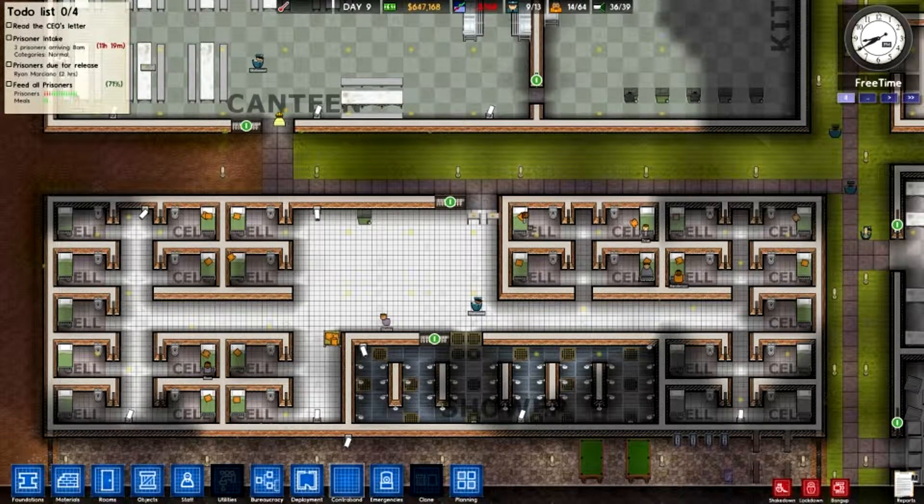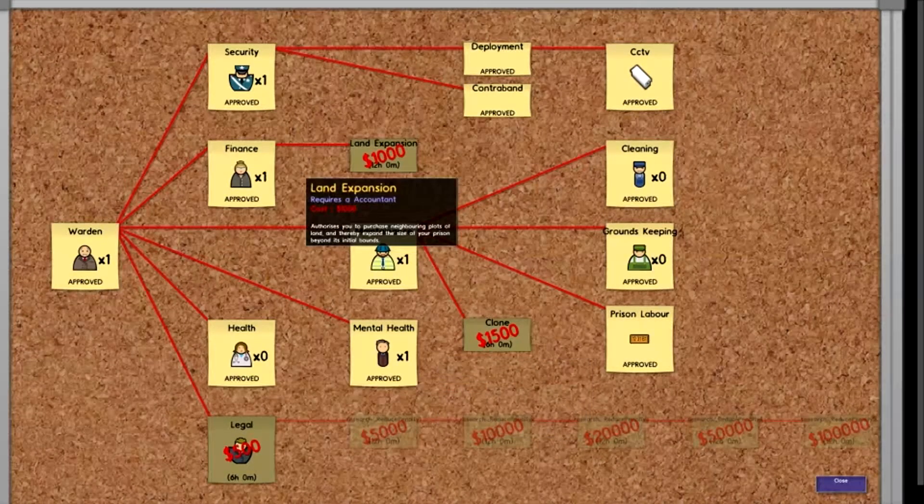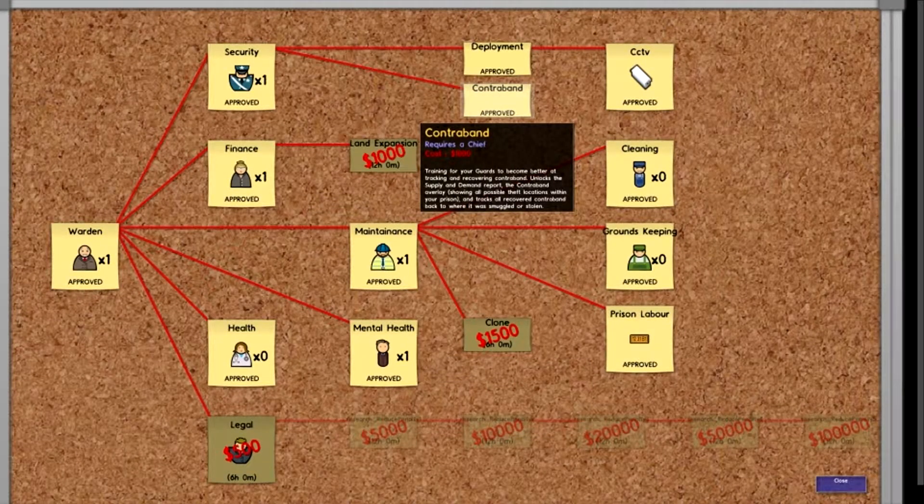Since the new alpha patch it's made things a lot easier to deal with, which is great. You can now deal with contraband under the bureaucracy tab — if you click it you can go to security and find this little contraband thing right here.